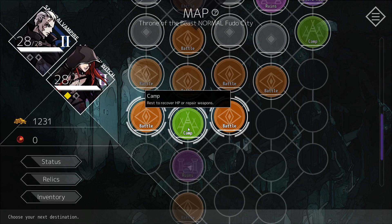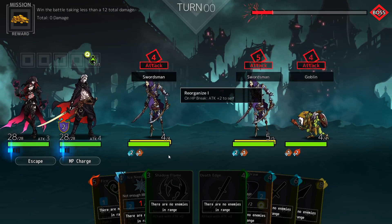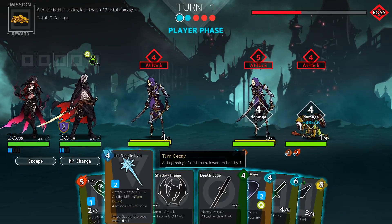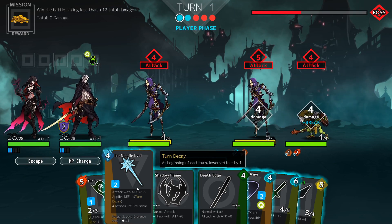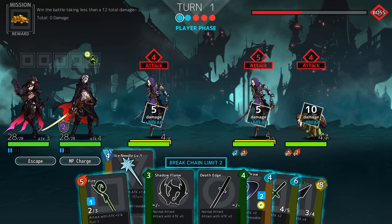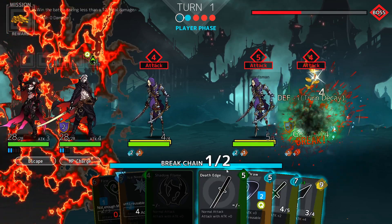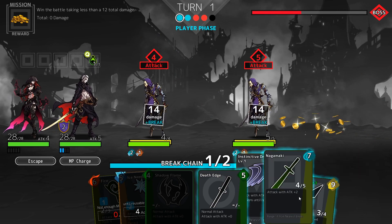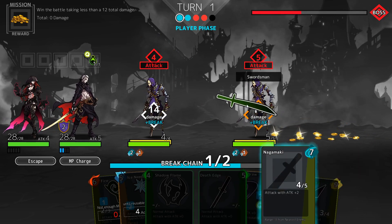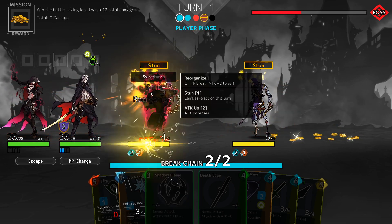Now we could go into camp to rest, but if you have full HP there's no point, so let's jump into another battle. We're going to win the battle taking less than 12 total damage — shouldn't be a problem. We'll start with her: use Ice Needle on this guy, then Death Edge, then Nagamaki to hit this guy. Camilla can use Shadow Flame to hit this one.